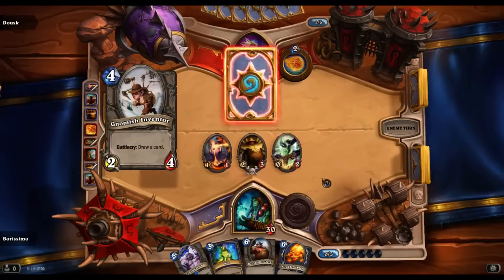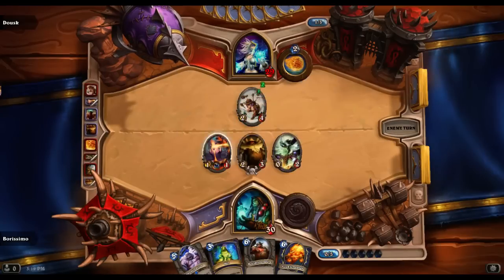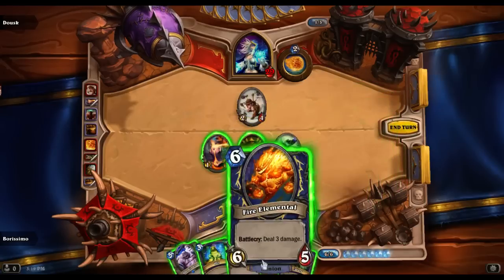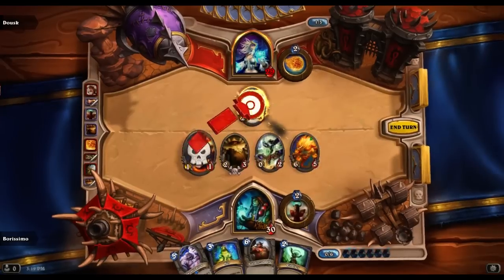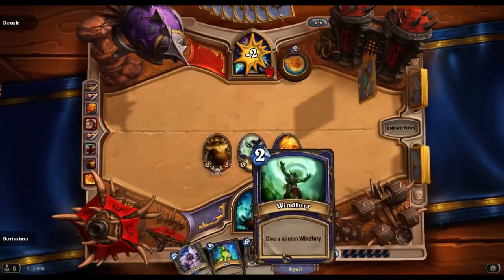The big drops that I've got here are gonna be my key. This is very irritating because it doesn't die to my 3 power that I've got going on here. I could Fire Elemental — and you know what, I will just do that. Clear out her board, keep the control, and if this lives, I can put Windfury on it.